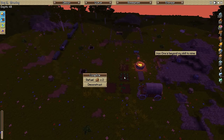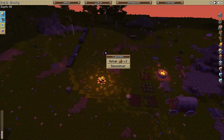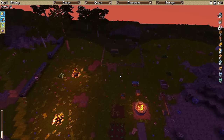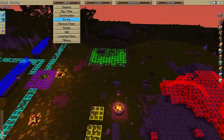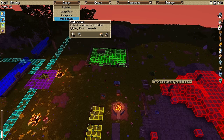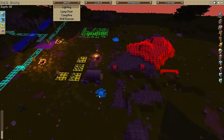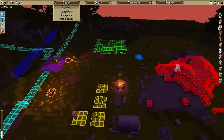It's getting a little dark, so let's go ahead and refuel those fires. We should put down a couple more fires. Let's go to objects, lighting, campfire - one right here and then one right here. That should be enough campfires for a while.